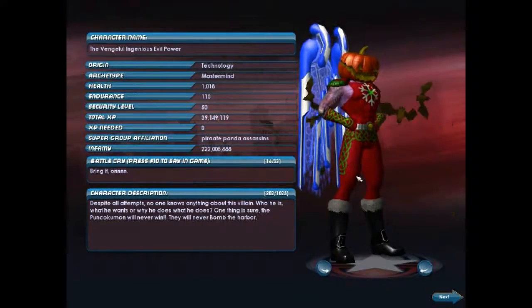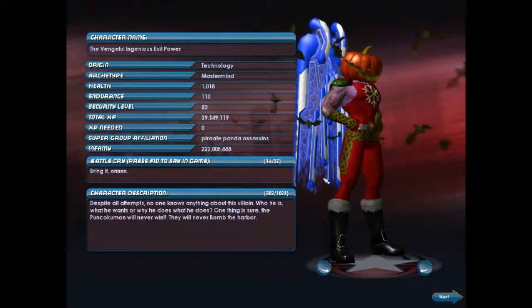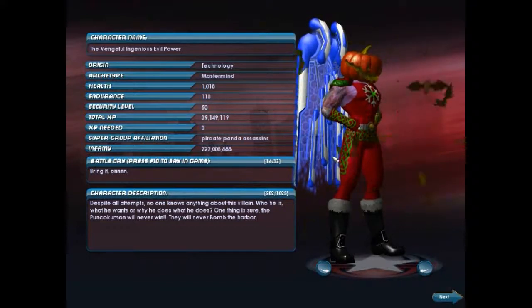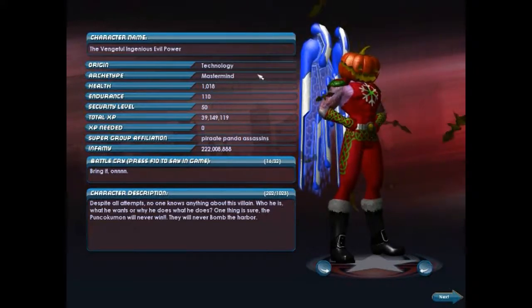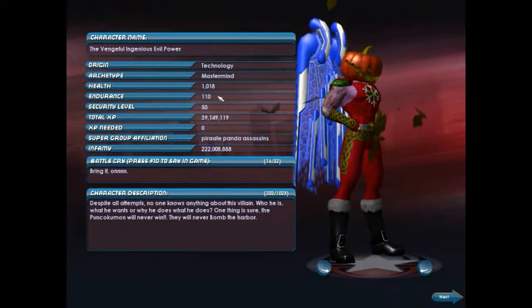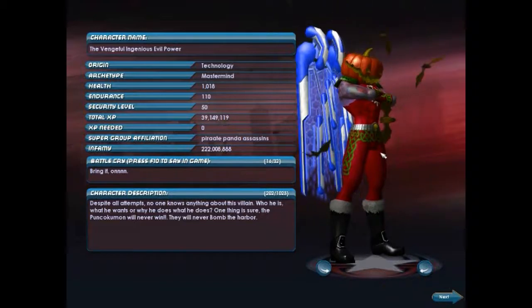Hello everybody on YouTube, this is MalakID Wildman playing City of Heroes Freedom. This is my character, Evil Power. What I'm going to show you today is the invention system. Using this character — he is a mastermind archetype, a villain character, technology origin — he has this much health and endurance, and he is maximum level 50 but also incarnate.